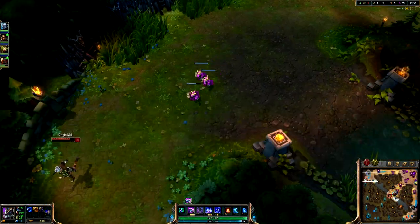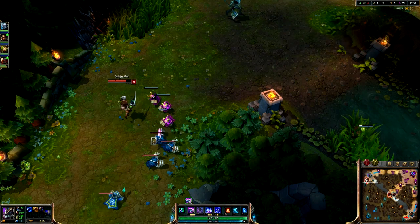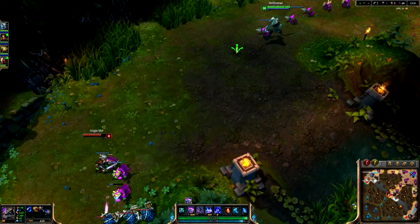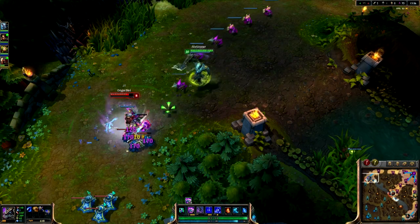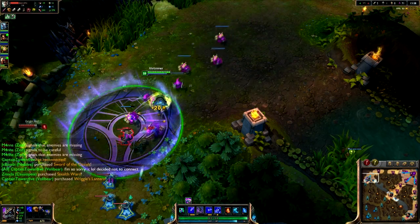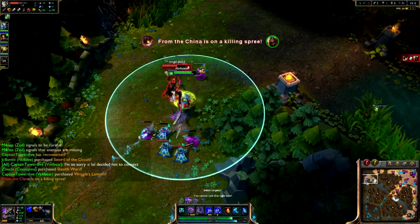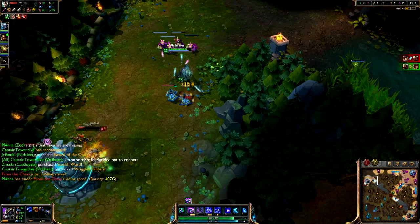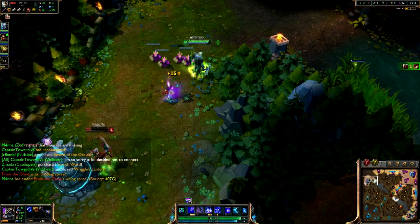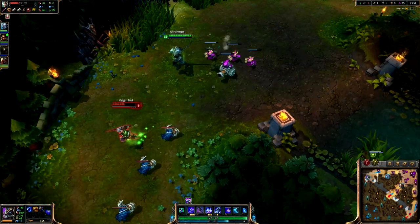Consequently, if he's attacked and unable to do anything, his Q is typically on cooldown, meaning that his big hitter is not available. So unless you're at higher levels — level six — or unless you're fairly conservative with your farming, which is a strange concept on a champion designed to be building infinite amounts of power, you can't make offensive plays and don't have many defensive ones other than your W.